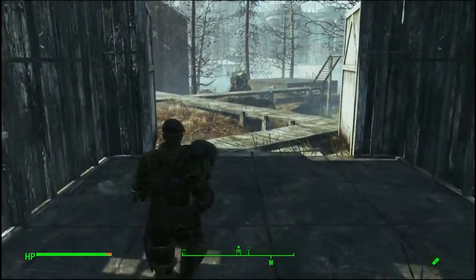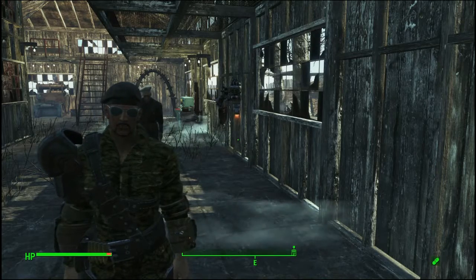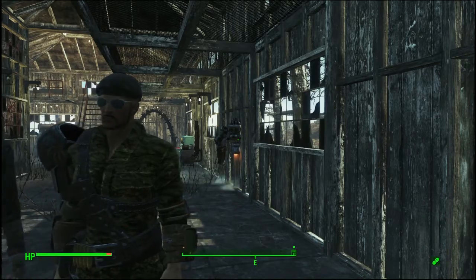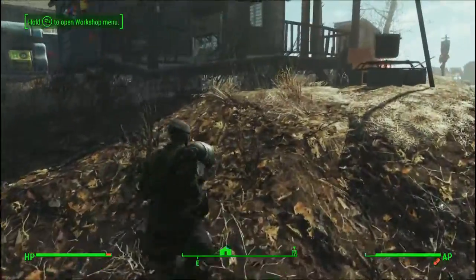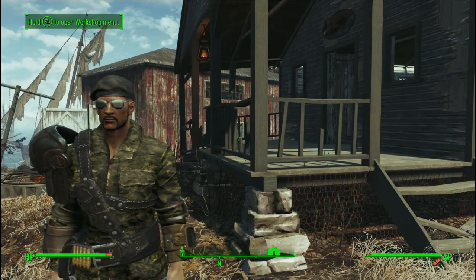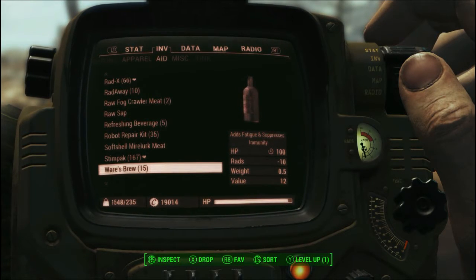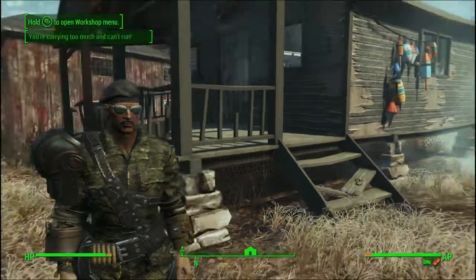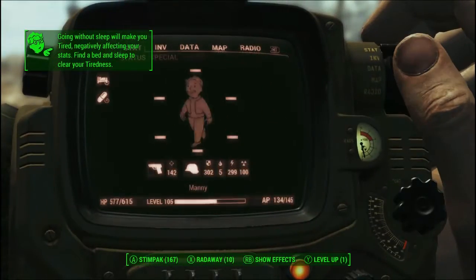Now we're going to head off into survival mode just to see if anything has changed about the recipe or its effects, because it's no good talking about this without talking about the other half. So we're in survival mode - I'm instantly over-encumbered, but thanks to the always over-encumbered build, I can still get around. Basically, this stuff is garbage in survival mode: negative 10 rads, and it adds fatigue and suppressed immunity.